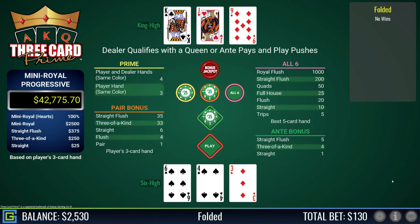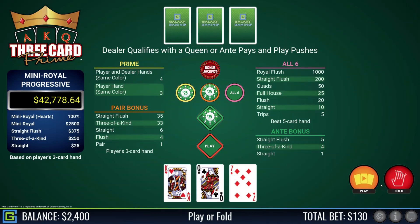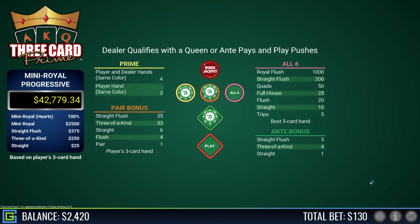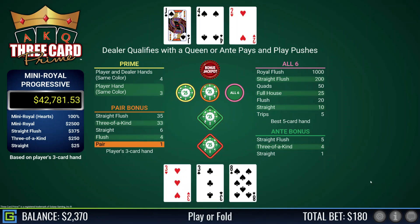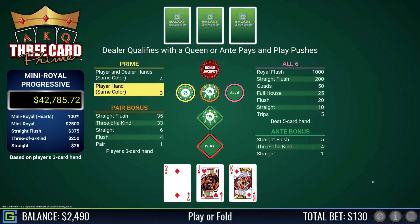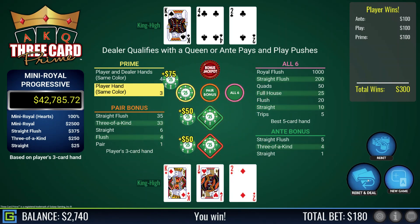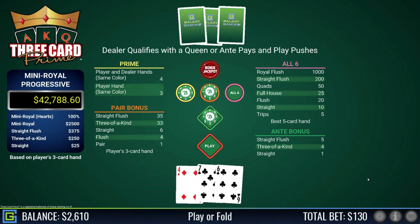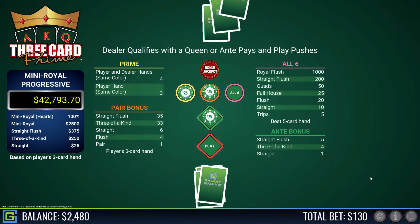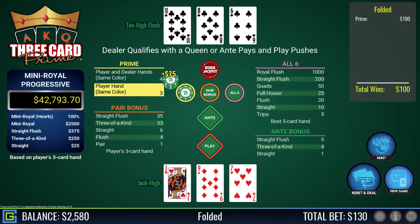Three-four-six, rubbish — dealer has king-jack. King-queen-seven, definitely playable — beats the dealer's king-eight-five. Pair of threes with a nine kicker — dealer does not qualify with jack-four-two. I'm back to around $2,500. King-jack-two, all red — I'll get the prime. Dealer has king-four-two, nice. Four-six-seven, rubbish — dealer has rubbish, doesn't qualify. Jack-nine-seven, not playable — but get paid on the prime. Dealer has a flush.